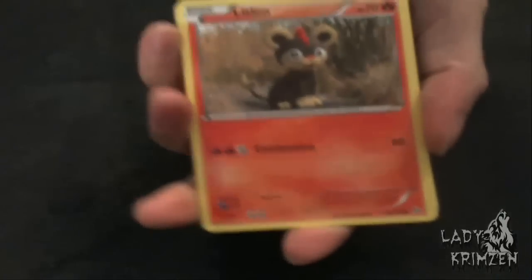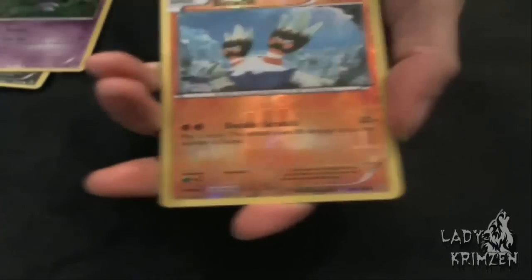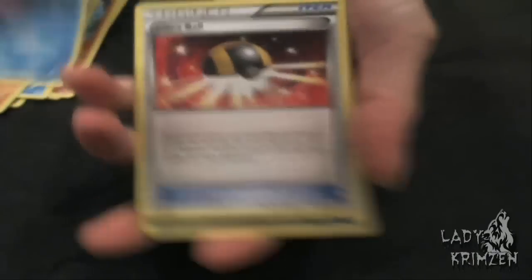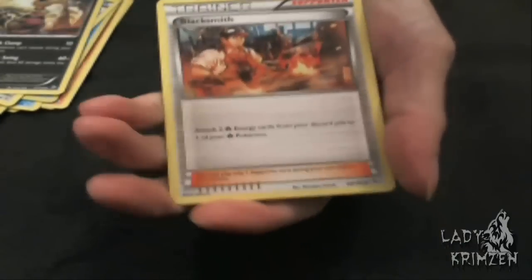Last booster pack, which is Flash Fire. To begin with, we've got Litleo, Goomy, Espurr, Binacle, Spewpa, Reverse Holo Binacle, and Maractus which is a Holo as well. We've got Ultra Ball, Quilladin, and Blacksmith again. Unfortunately, I did not see either one of the Reverse Holos that I needed for Flash Fire. So that kind of sucks — I'm probably going to open up a few more booster packs just to get those two cards.